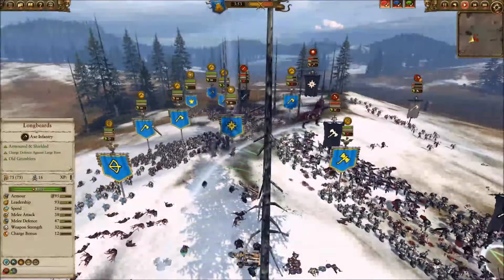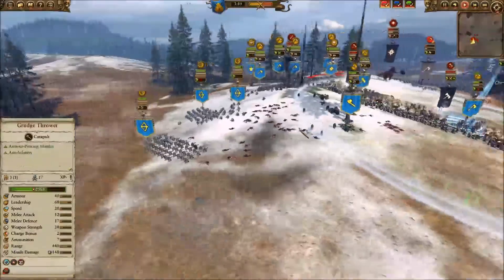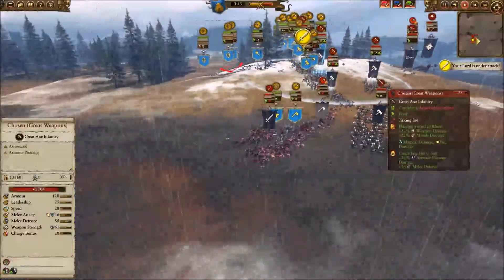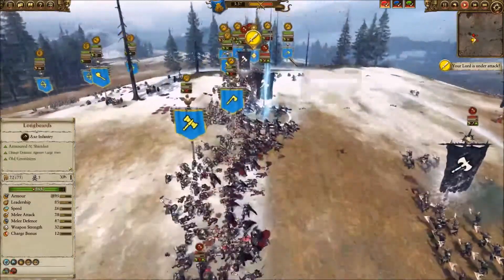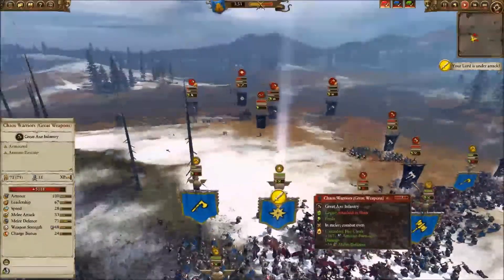A couple of units I brought back — longbeards — chased Kolek out. Couldn't be happier. I still have all three of my quarrelers not too badly damaged. Fighting all along the lines, things are looking good. I keep using my runesmiths' abilities every chance I get and I'm holding my ground pretty well.